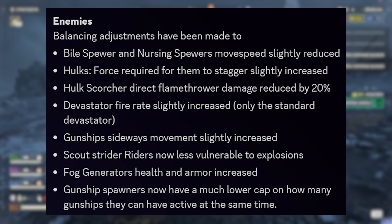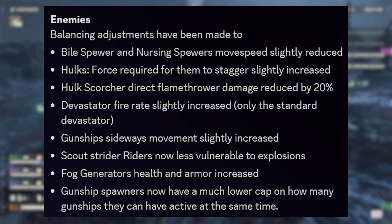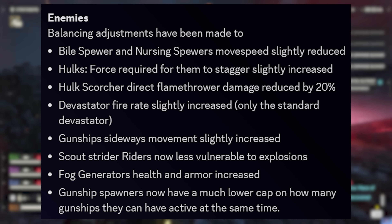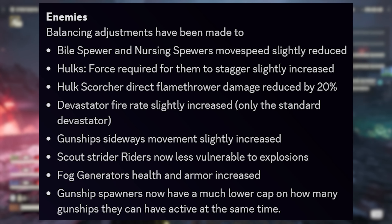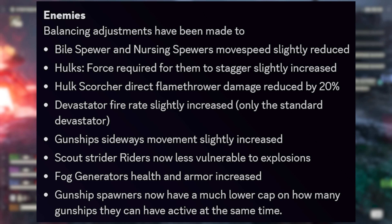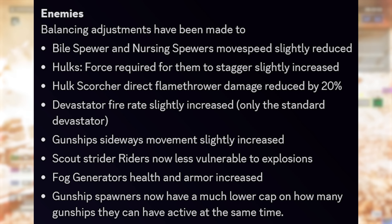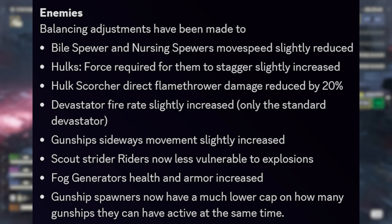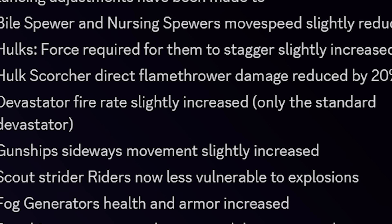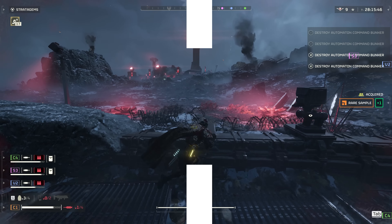Devastator fire rate for standard variants has been increased — not the rocket or heavy versions, just the standard foot soldiers. Gunship sideways strafe has been reduced. Scout Strider drivers are now less vulnerable to explosions. Fog Generator health and armor have been increased — I believe this is for the Spore Spewers, making them tougher like Shrieker Nests. Finally, Gunship Factories now have a lower cap on how many active gunships can be airborne at the same time.